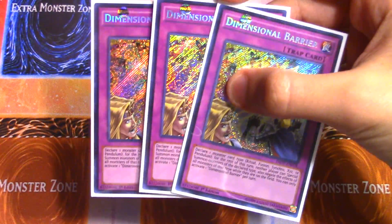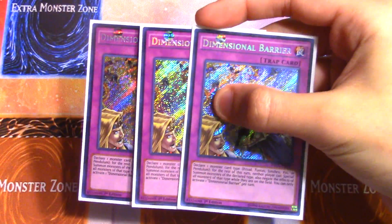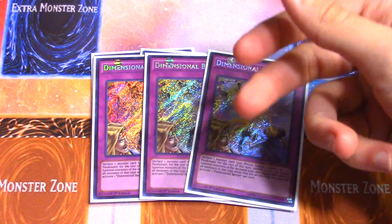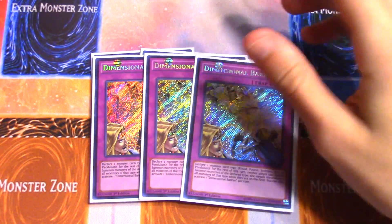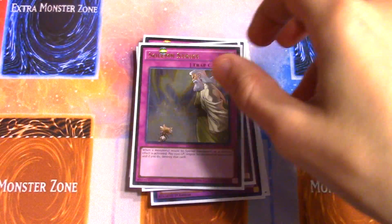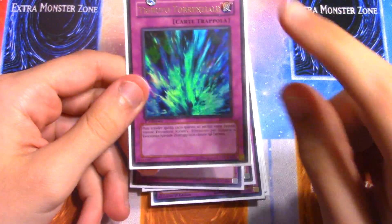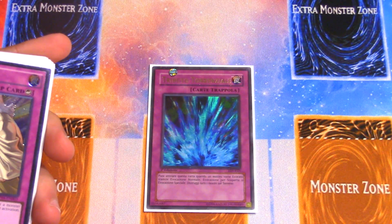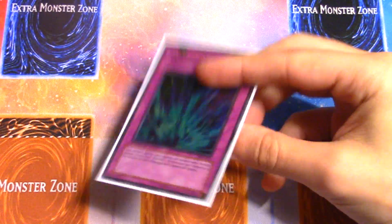I run three Dimensional Barrier to out Pendulum Magicians, ABCs, Invoked, and really any deck relying on the Extra Deck. This deck relies on normal summons and Xyzs so Dimensional Barrier doesn't really hurt you since you can sit on your normal summon monsters. I run three Solemn Strike and one Solemn Warning for defense and counter trap removal, and finally one Torrential Tribute for board wipes. You can use Accelerator or Gear Gigant X to protect it or get a free card off of it before wiping your opponent's board — that's my 41st card.